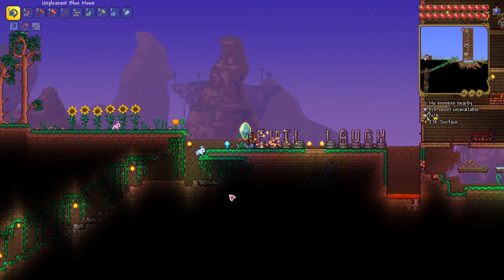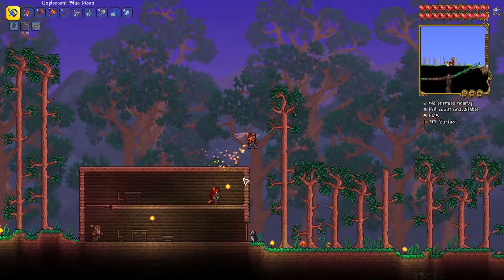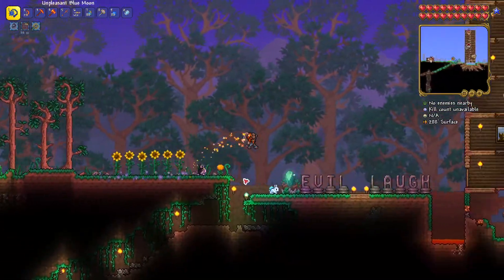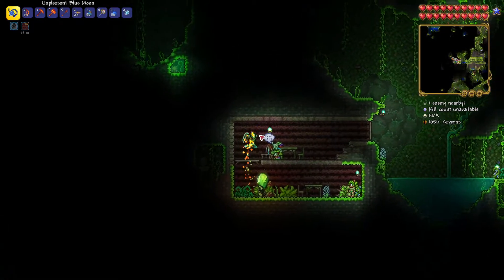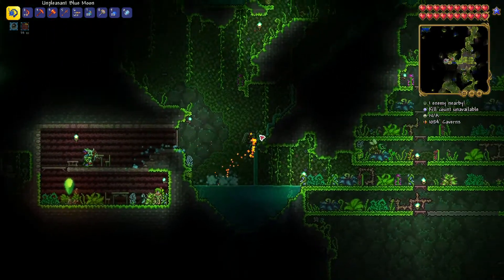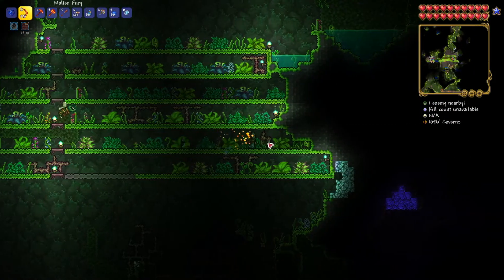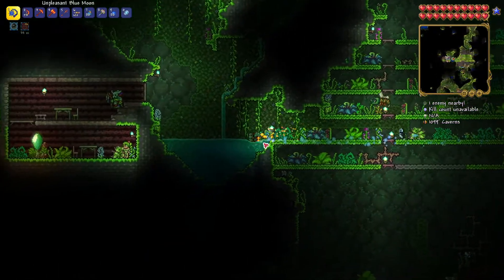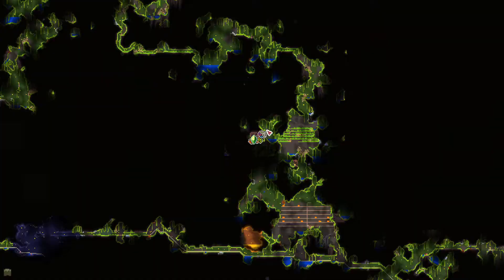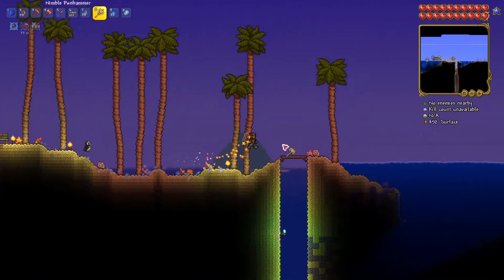I might activate that after we defeat one of the metal bosses — I can't think of them right now either way. Let's check out my little jungle farm here and nothing has spawned yet. Well then, instead we are gonna go break some altars so that way we can get the better materials.